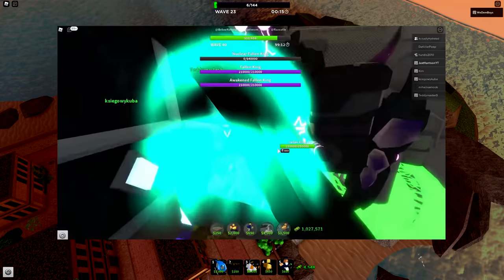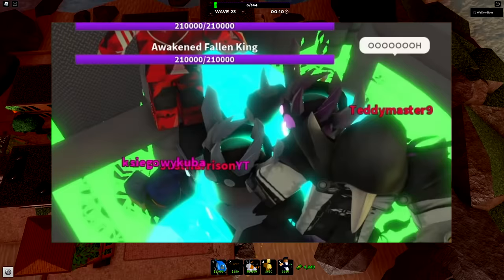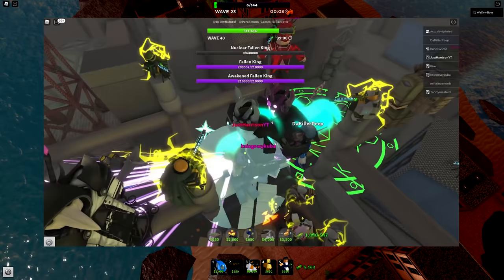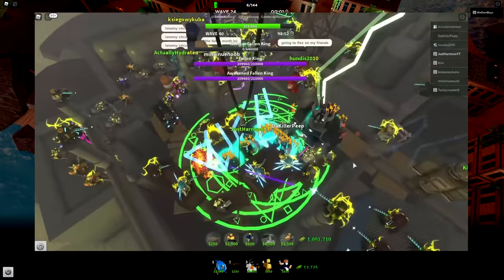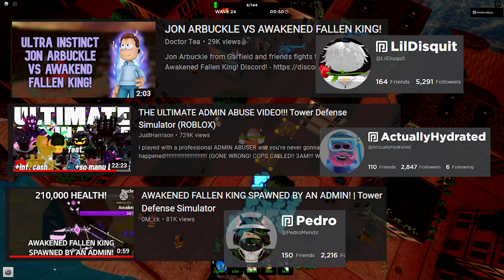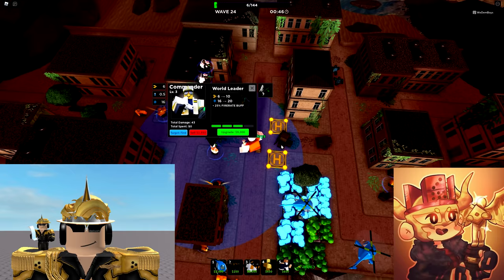The Awakened Fallen King was spawned in by the admin ActuallyHydrated. There are no videos where I have seen a normal player interact with the Awakened Fallen King without an admin present — it is more than likely an admin-exclusive unit. It is safe to assume that after these videos, Hydrated, Pedro, and Disquid all got their spawning permissions removed. Razutex and BelowNatural never confirmed or denied the presence of the Awakened Fallen King.